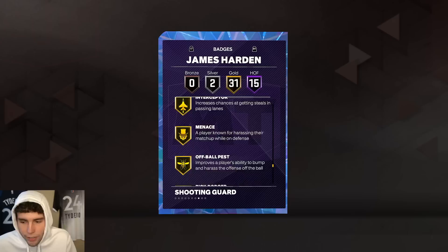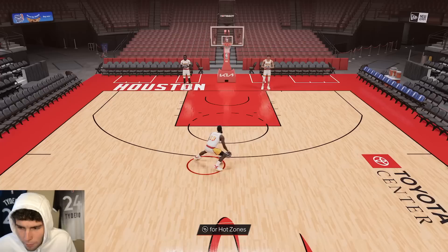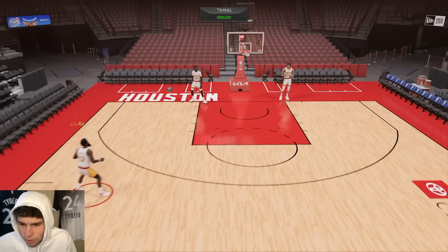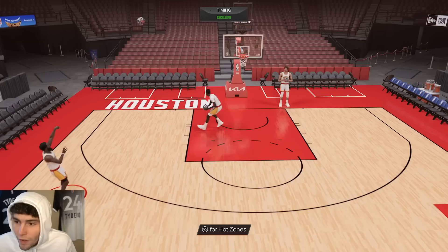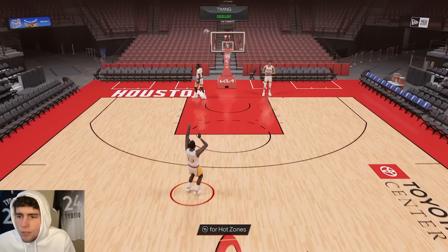Badges I'd look to give him are probably Post Lockdown, Anchor, maybe Rise Up — those are the first three I see that James Harden could definitely use. This card moves, and I'm already saying that. His burst is elite, his release is incredible. Hall of Fame Limitless — you got something special. Last time I did a gameplay with Harden I struggled with his release timing, but it was more of a me problem than a Harden problem.